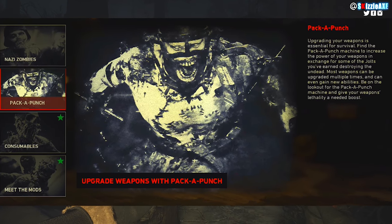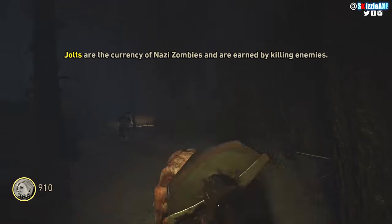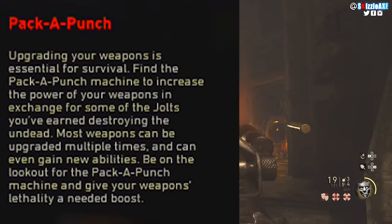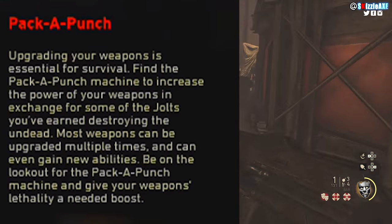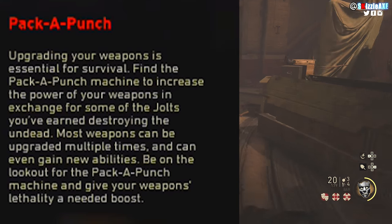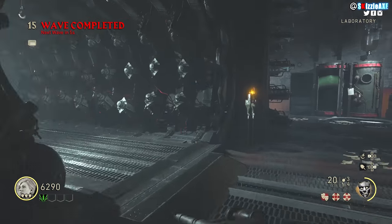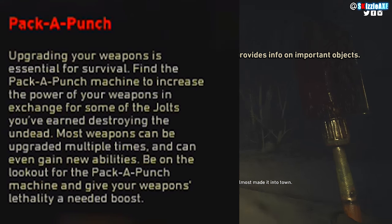This was probably the clearest piece of evidence suggesting we're gonna have double pack-a-punch inside The Final Reich. Under the news section it says: 'Pack-a-Punch — upgrading your weapons is essential for survival. Find the pack-a-punch machine to increase the power of your weapons in exchange for some of the jolts you've earned destroying the undead. Most weapons can be upgraded multiple times and can even gain new abilities. Be on the lookout for the pack-a-punch machine and give your weapons' lethality a needed boost.' I don't think anything can be more clear than this — most weapons can be upgraded multiple times and can even gain new abilities.